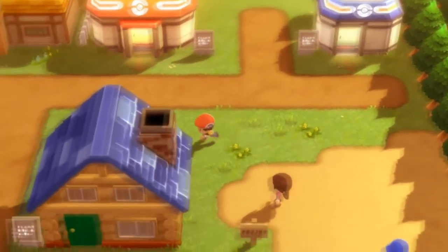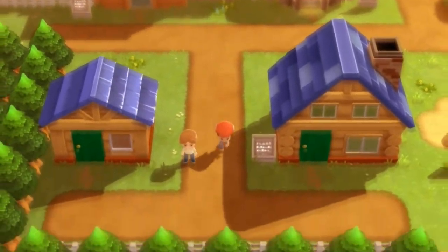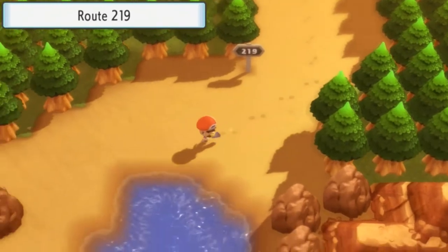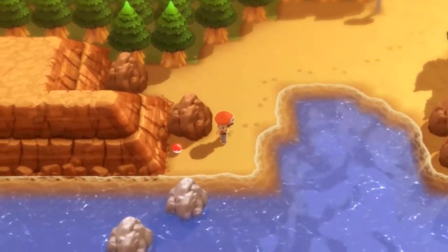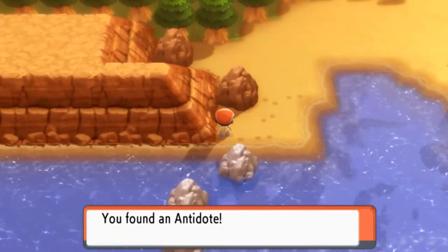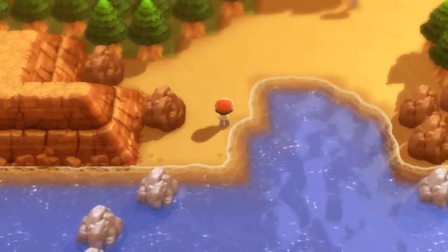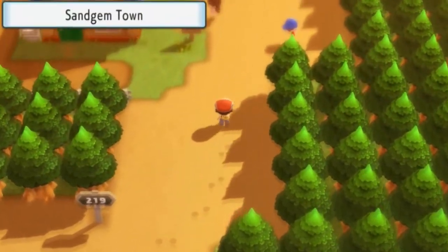Here we are in Sandgem Town. There is one little thing I want to do before we go anywhere — I want to go down south. I think there's an item right here. Yes! Found an antidote. Much-needed antidote, because we're going to be battling a lot of Pokémon around here.